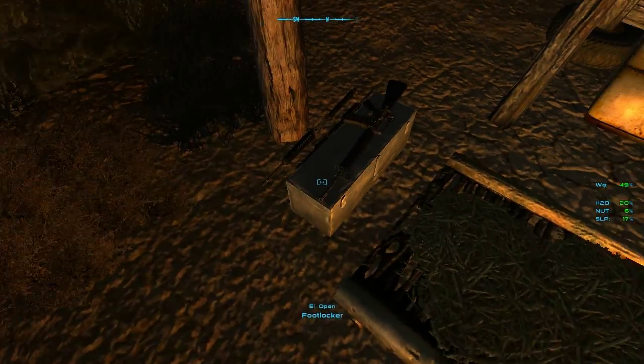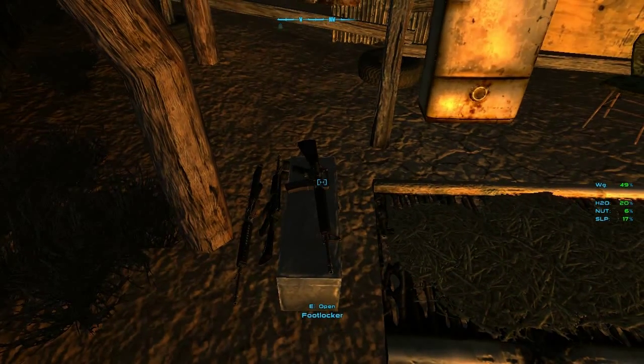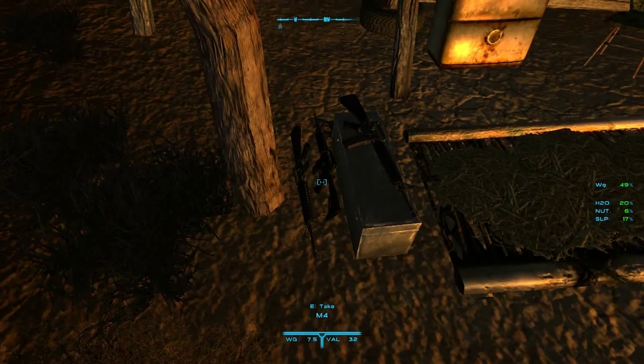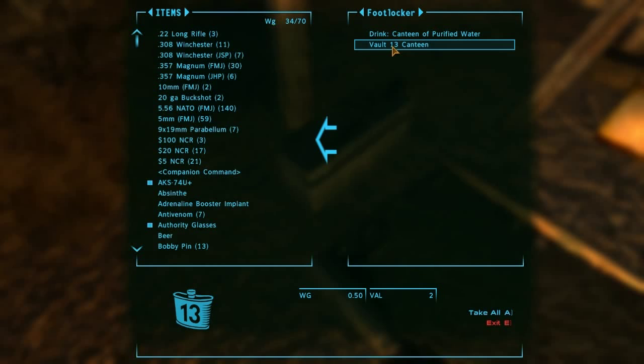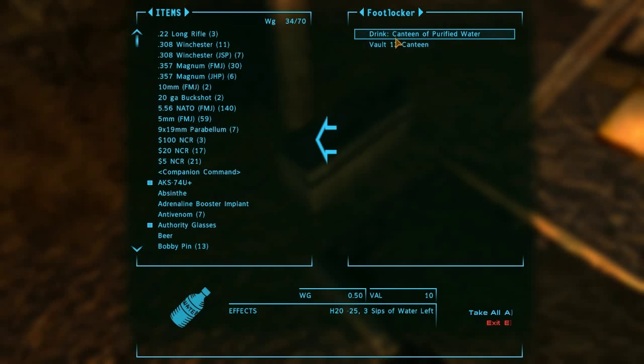AKs and M4s mod - you've got M16A2s and an M4, and a footlocker for personal possessions. You've got canteens - that's the pre-order exclusive, or you can get it in the ultimate edition of Fallout New Vegas, the 413 canteen.